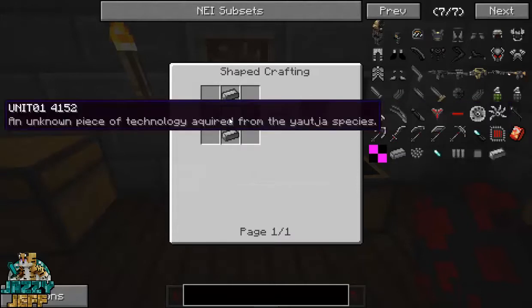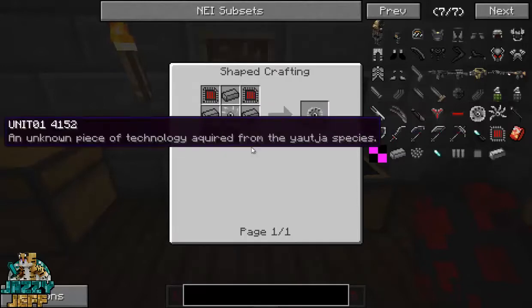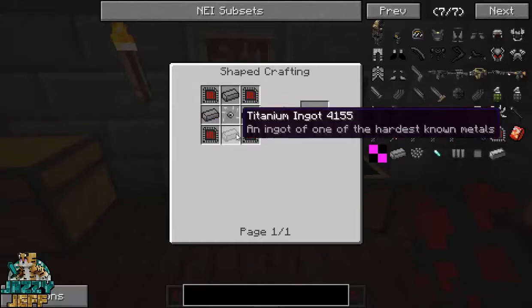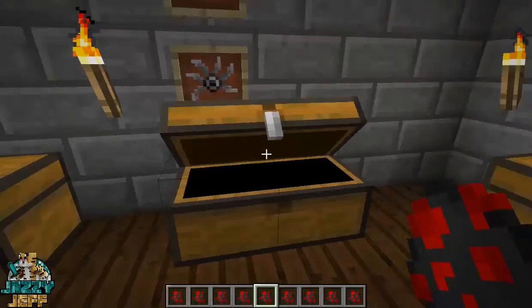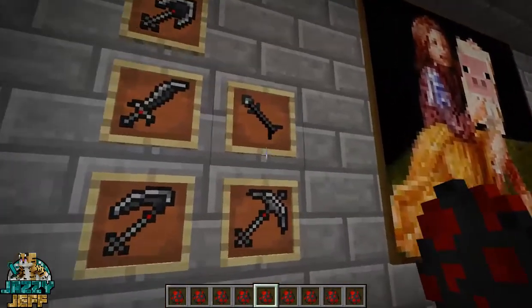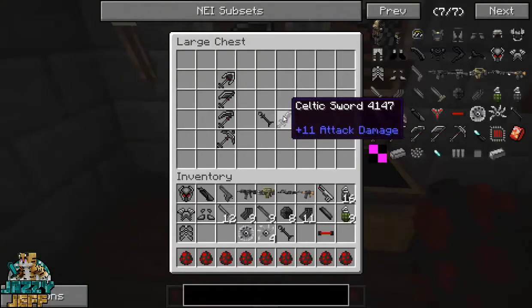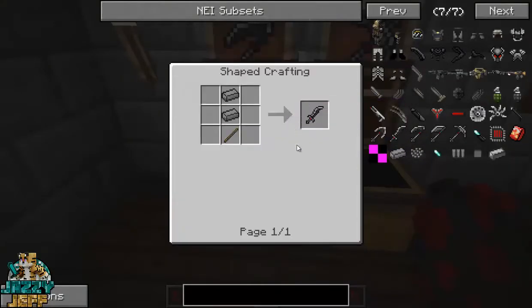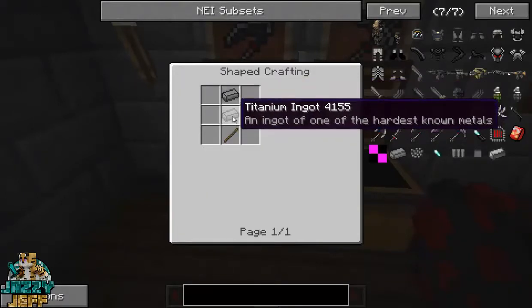We need aluminum ingots and the circuits. But the smart disk is just absolutely amazing — it kind of just runs by itself, it's like a little drone or something. The recipe is four little circuits with a shuriken in the middle surrounded by titanium ingots. Then we have the Celtic tools as well, and these are really powerful tools. We have the spear, which I think is plus 11 attack damage. We've got the sword as well. They're both plus 11 attack damage, which is pretty cool, and they're pretty easy to make as long as you can find some titanium, which is one of the hardest metals available, apparently.